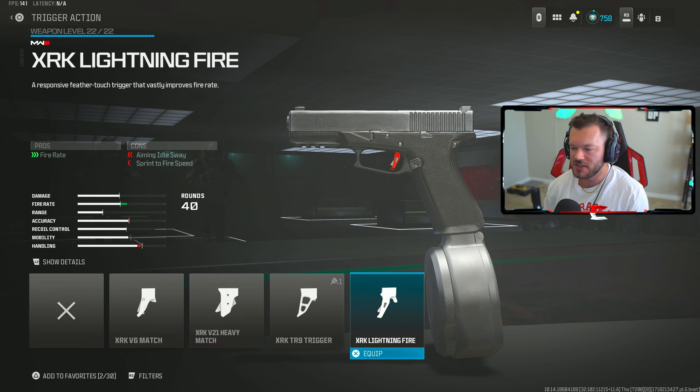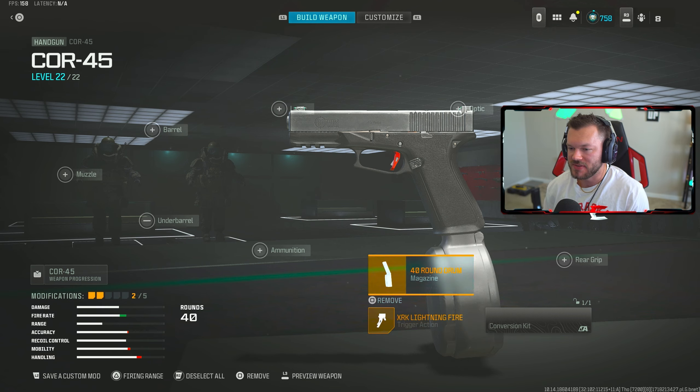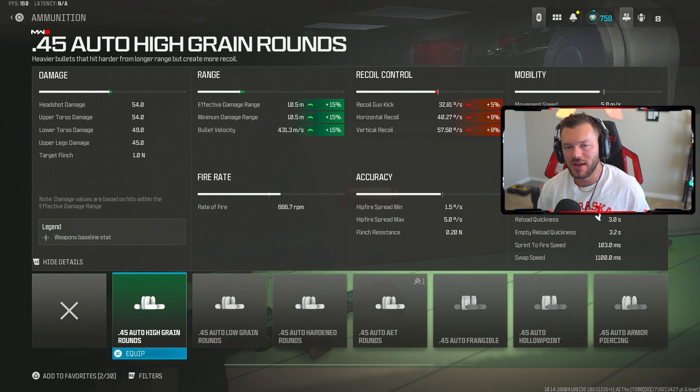Now going down to the trigger action, we're going for the XRK Lightning Fire, because this boosts up your overall rate of fire by 78%, so you can spam it very, very fast — probably faster than most people can even pull the trigger themselves. Definitely want this on there. After that, in ammunition, we're throwing on the 0.45 Auto high-grade rounds, which makes our gun hit harder and gets us a little more effective damage range. Since this is your close-to-medium-range option when you're not using your Kar98, you definitely want the auto high-grade rounds.